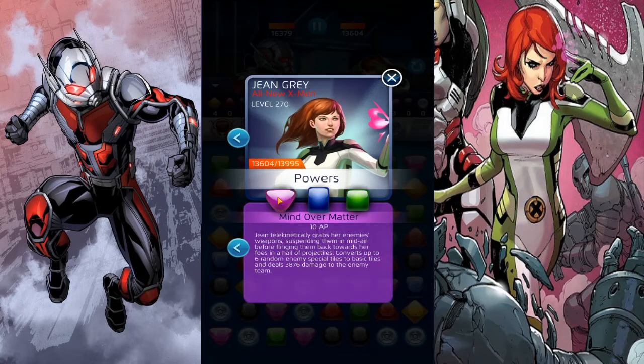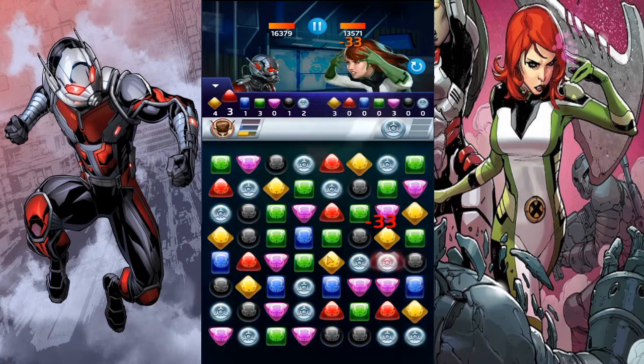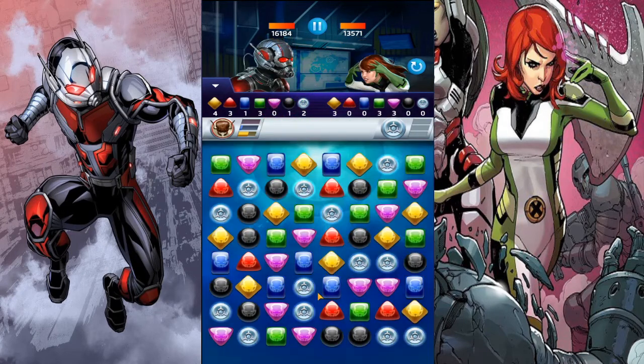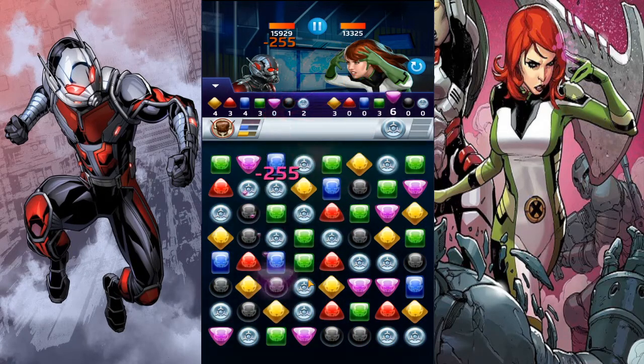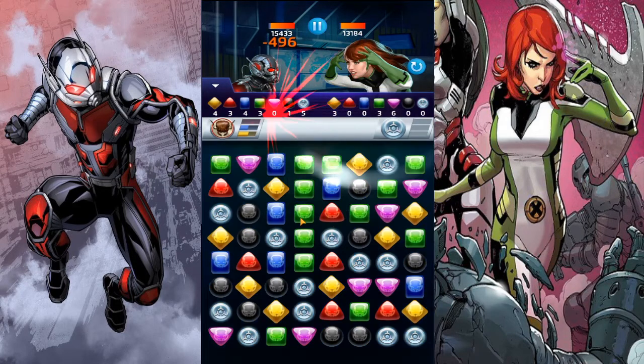She dealt 3,876 damage and stuns for two turns, so she's at 553. Her green is at three and it's still dealing 3,000. Okay, we're gonna want to match - you're gonna want to match as much purple and yellow right now. Looks like she's gonna be hitting us for 3k damage. Let's try to get this - and there's a match five!